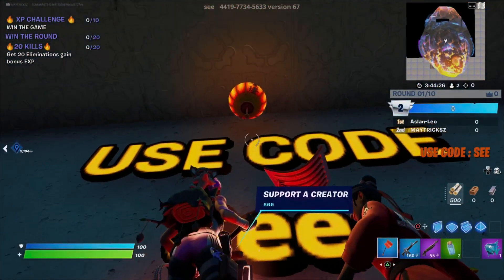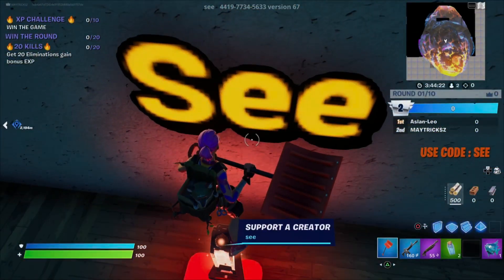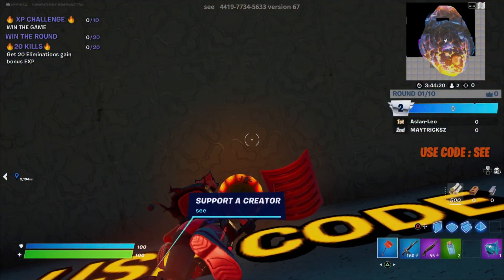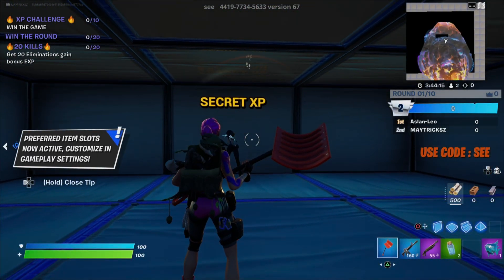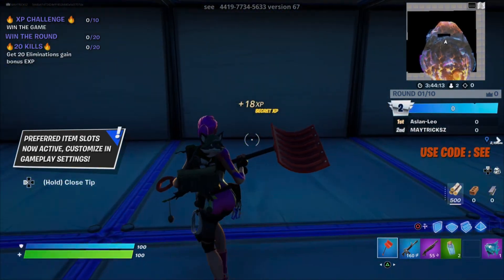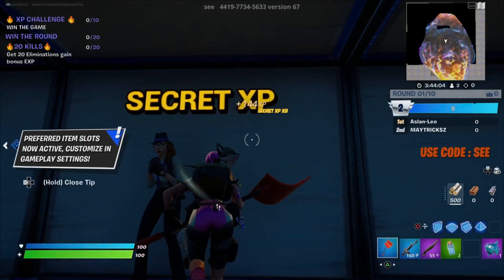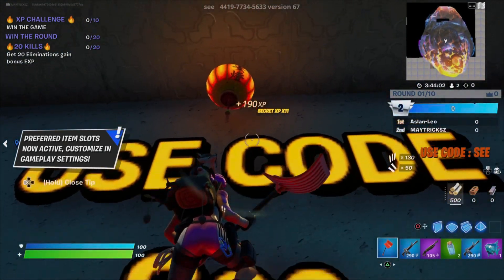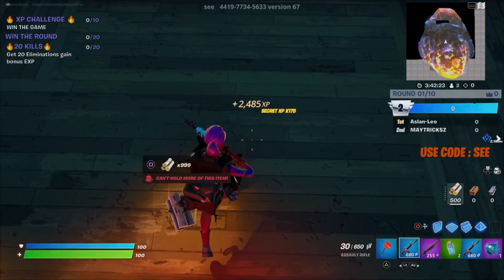This is the first glitch that works. I already hit the lantern so I teleported to the secret room, and you will actually see that I start gaining XP just by looking up. Here is the XP that is starting. This works pretty fast but you can charge up the XP way more by doing the next glitch.